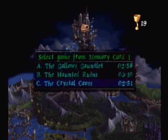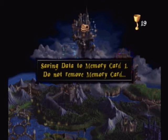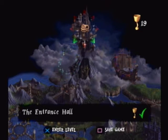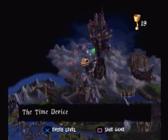So we can finally go ahead and save now. We will end with 20 chalices at the end game here, because the entrance hall is now done. In the next video, the second to last stage will be the time device, which is an interesting stage. We will deal with that in the next video, so I will see you guys in the next one.